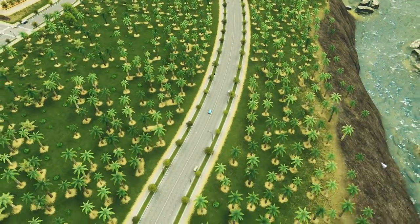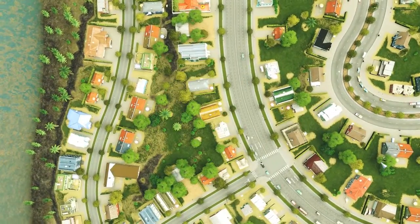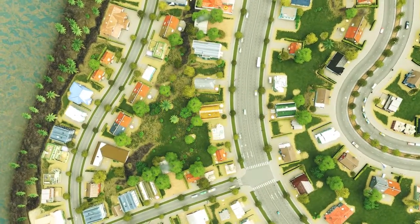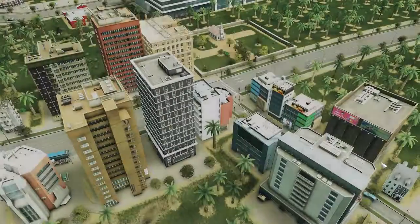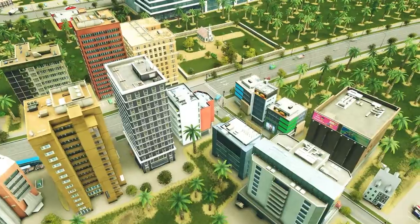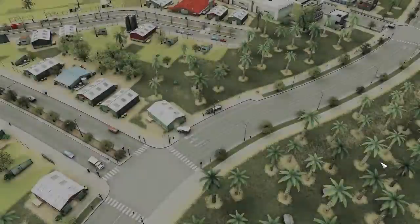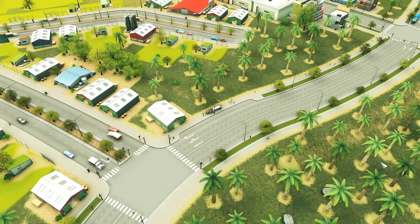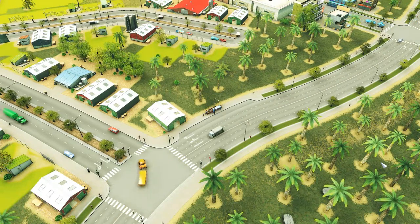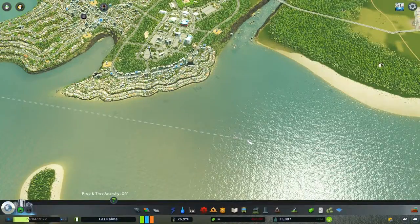Those cliffs going down into the ocean kind of looks like Oregon. Nice. There's a cemetery there. We got a bunch of people at our bus stop. We got trains.